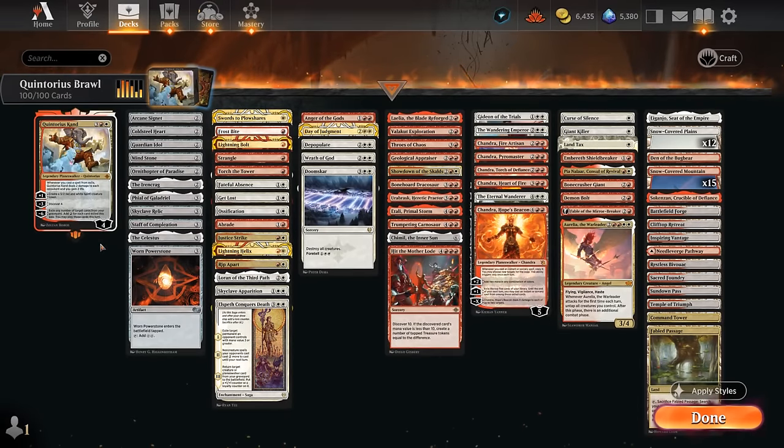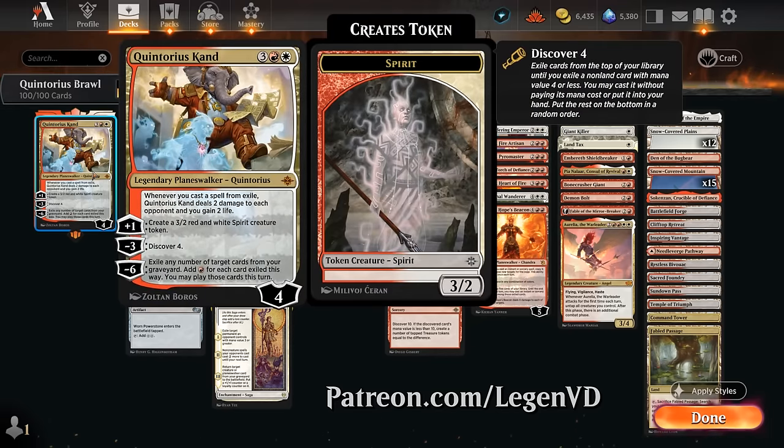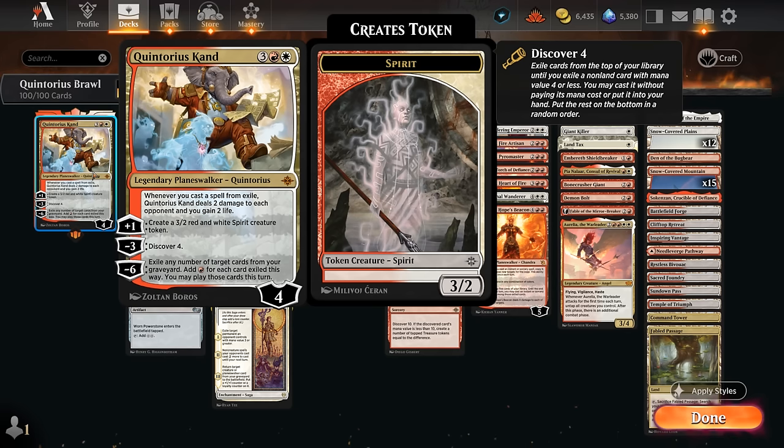Hello and welcome to another Historic Brawl Games video. Today we're taking a look at a red-white Quintorius deck as suggested by my supporters on Patreon. This deck is pretty controlling in nature and wants to take advantage of Quintorius' passive ability: whenever we cast a spell from exile, it deals 2 damage to each opponent and we gain 2 life. Quintorius can plus to make a 3/2 multicolored spirit token. The minus 3 lets us discover 4, the new take on the cascade mechanic, often finding ramp cards or removal, and we can always put it in hand instead. The minus 6 ultimate exiles any number of cards from our graveyard, adds a red mana for each card exiled, and we can play those cards this turn — which can also trigger the passive and be game-ending.